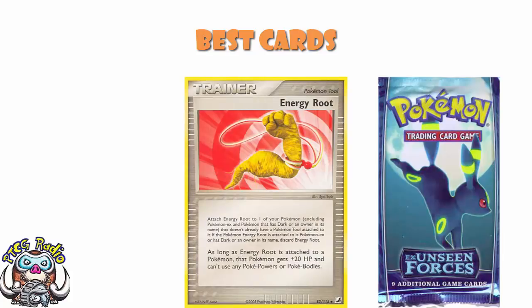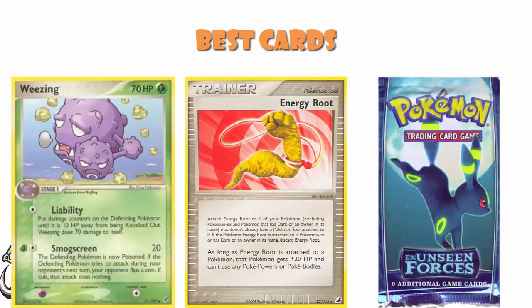And then we saw Energy Root, which gave you an extra 20 HP — again, only attachable to a non-EX, non-Dark, non-owner's Pokemon. But this extra 20 HP was huge. It was really good, for instance, with the Weezing from Deoxys that had the attack Liability — you put the defending Pokemon 10 damage away from being KO'd, hopefully poisoned so they'd take 10 damage and be KO'd. But Weezing did 70 damage to itself and had 70 HP, so it would KO itself. Energy Root would save it.